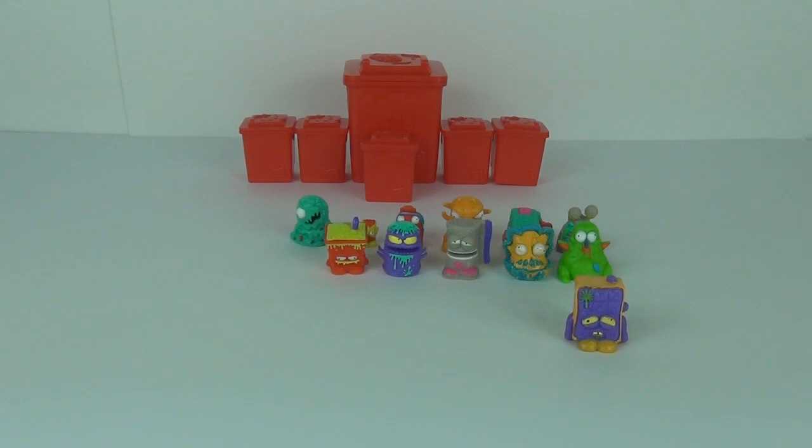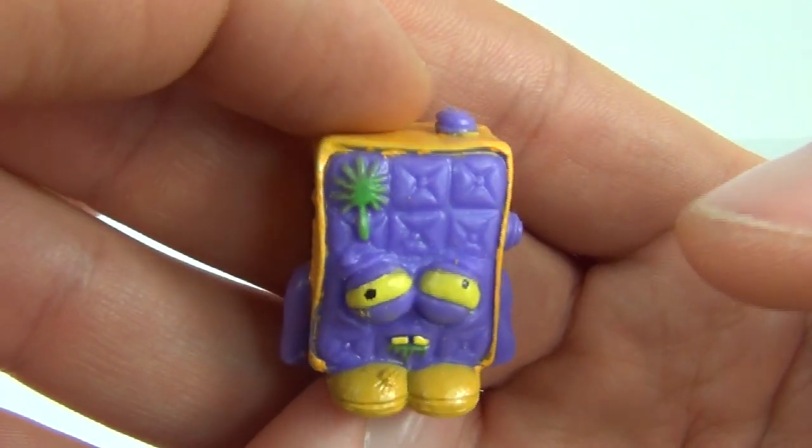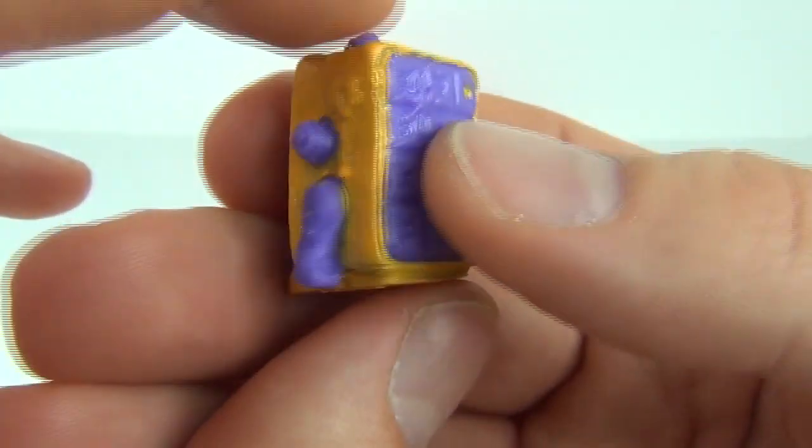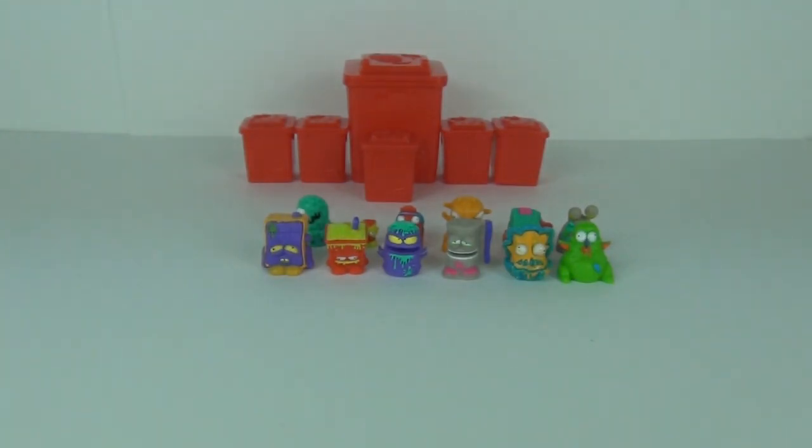Lastly we have one of the Hard Rubbish — Moldy Mattress, a common. This is one of the guys that was on display in the pack, still looking really nice and very comical — quite a thick one as well. So there you have it, all 12 of the 12-pack of the new Series 4 Trash Pack. They are awesome. Lots of countries still don't have these yet, including the UK — they are only available in Australia as I record this video, but they will be coming to a store near you soon. As always, thank you for tuning in, please stay tuned for more awesome toy reviews, and I'll see you next time here on Toy Review TV.